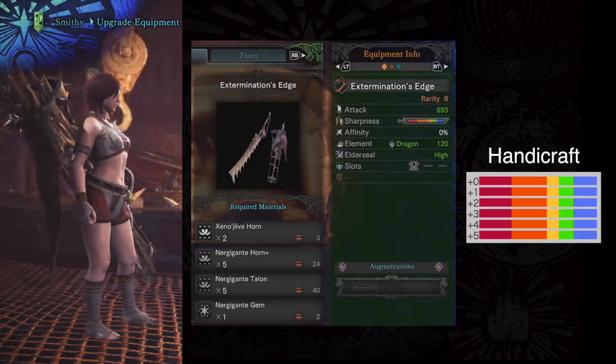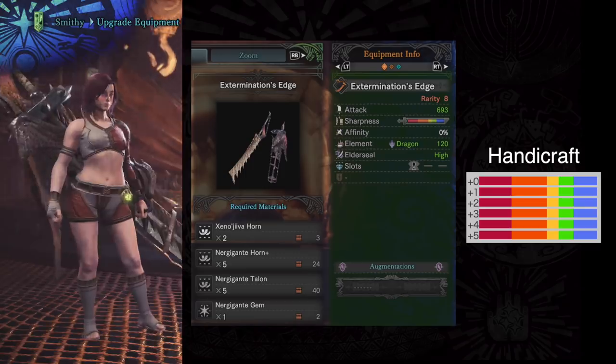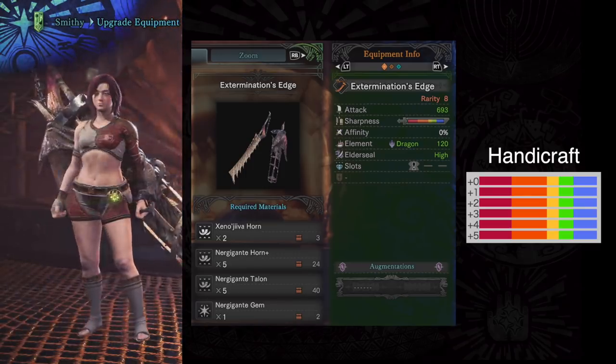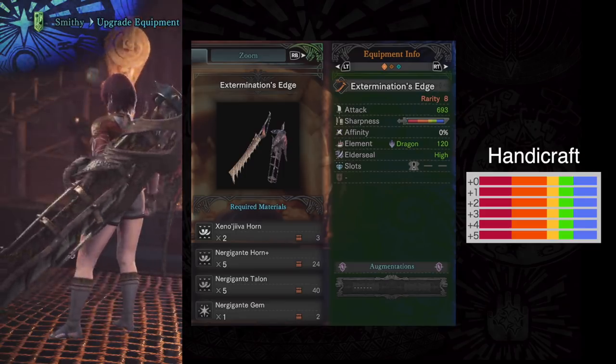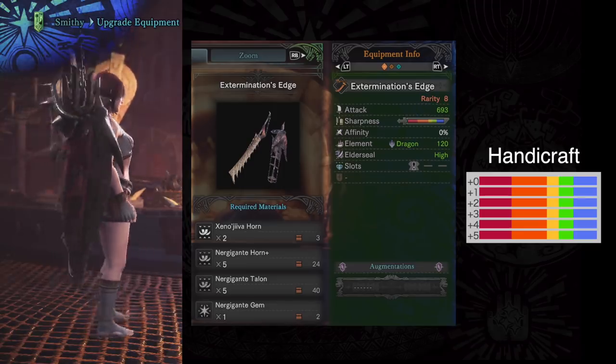Coming in at number 3 is Nergigante. I know, it's crazy — it's not number 1 or 2. It's kind of a first for my top 5. Nergigante longsword is absolutely solid, make no mistake about that. 693 attack, and that long blue sharpness is just lovely. Really top class attack.